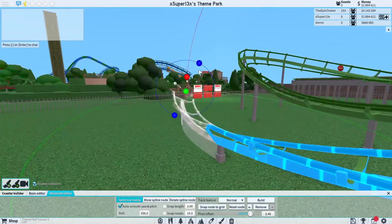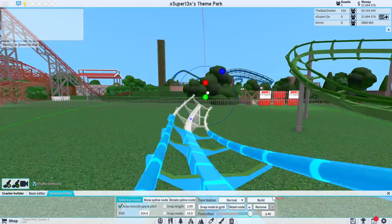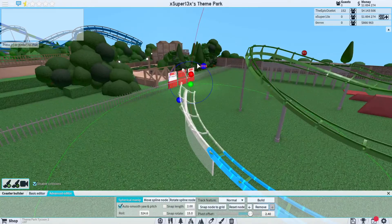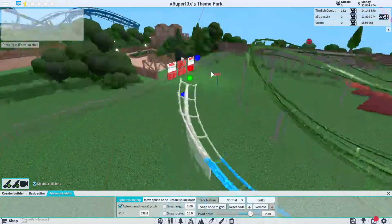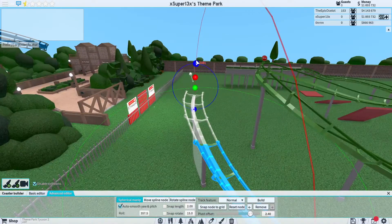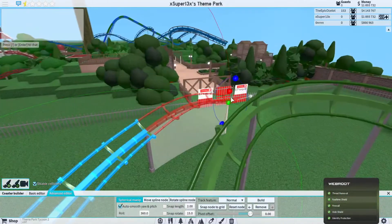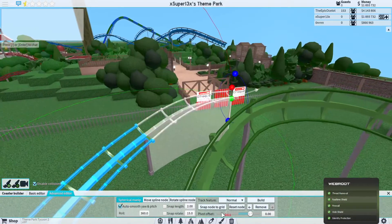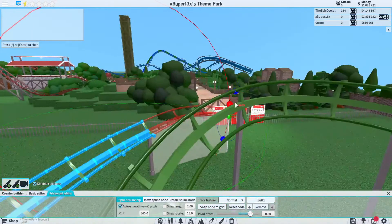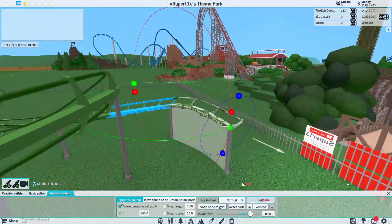I'm just going to have a little bit more banking here so it looks a little bit cooler. Tilting this down, making sure that my banking is nice and not too sudden, and then I'm going to rise this up slowly. I'm going to snap this right into the grid — got to find a good place to snap it.